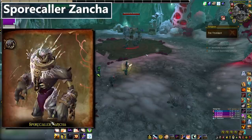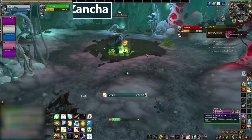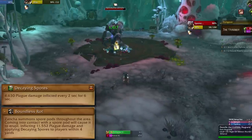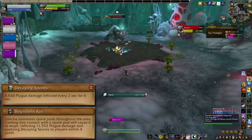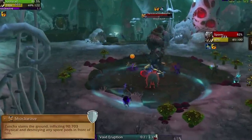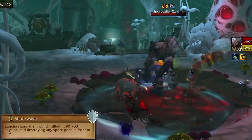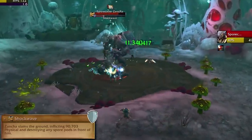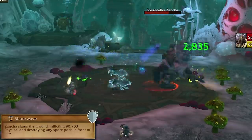Sporecaller Xanja is third. Shockingly enough, he's going to call some spores — it's our job to make them go away. Boundless Rot summons green spore pods throughout the fight. Touching them makes them poof out decaying spores, which is a stackable disease dot. The key to success is keeping their numbers down by using the rest of Xanja's abilities. Shockwave is one of those — he aims it at the tank, does big damage, and destroys spores in a cone directly in front of him. The tank should stand with their back to clumps of spores, and everyone else should be out of the way. The shockwave does not extend out forever, so the tank will need to be relatively close to the spores in order to take them out.